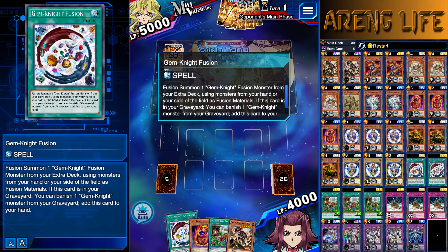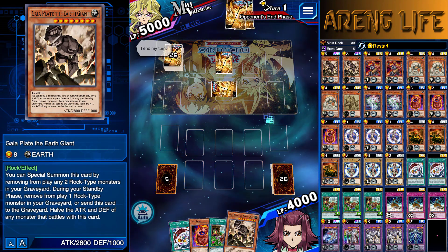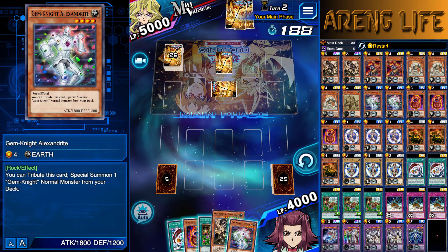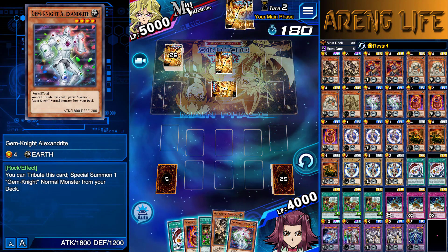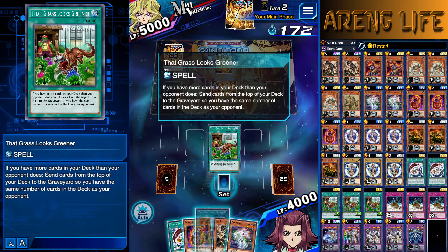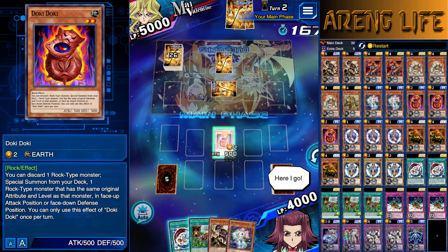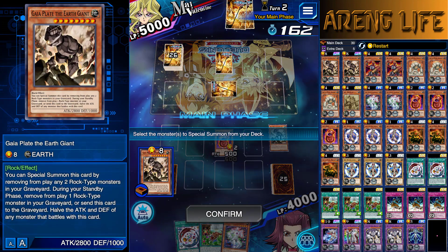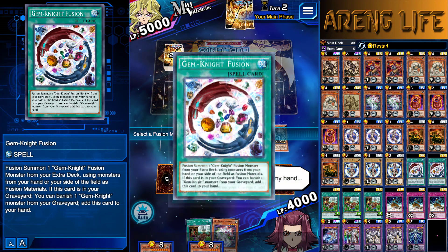I'm keeping this hand. I might have drawn Grass which sucks, but I'm getting an extra draw next turn so I can potentially pull off a fusion. I have Doki which can get me a Gaia Plate straight from the deck — amazing. Let's see what we draw. So right off the bat, I send away Gaia Plate to summon another Gaia Plate. Look at this big boy! And then on top of that, Gem Knight Fusion. The first game — told you, Zirconia's good.